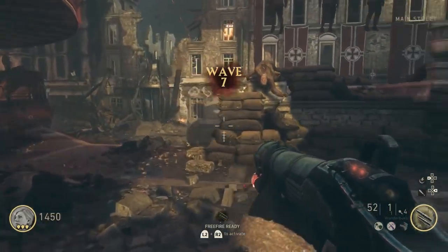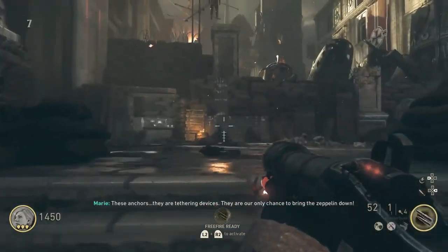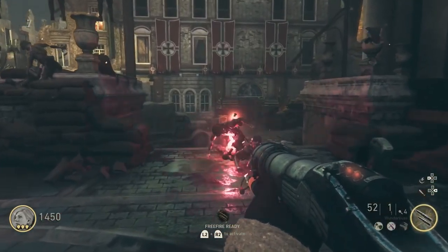Hey, what's up soldiers, my name is Greg FPS, the zombies extraordinaire. In this video I'm going to show you guys how to build the wonder weapon on Shadow Throne called the Wonder Bus. This is a pretty cool weapon — it has two different abilities, which I'm going to talk about after we actually build it and I show you guys the tutorial.